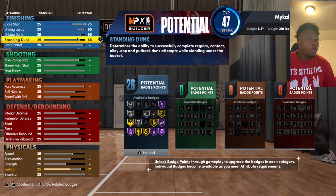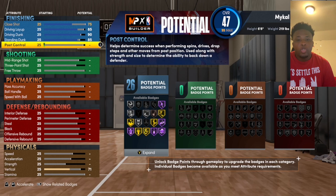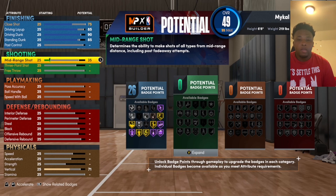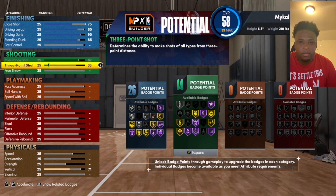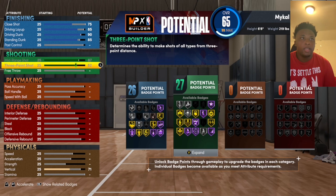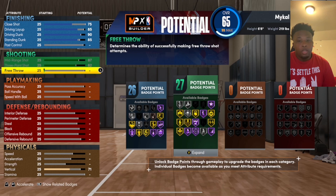For shooting, I'm going to go 87 for mid-range. You're a big, so you want the best shooting you can get. For three-point, I'm maxing it out — 82 three-point on a power forward, that is super OP. For your free throw, you want to go to 85, just in case you play a Pro-Am or anything like that.